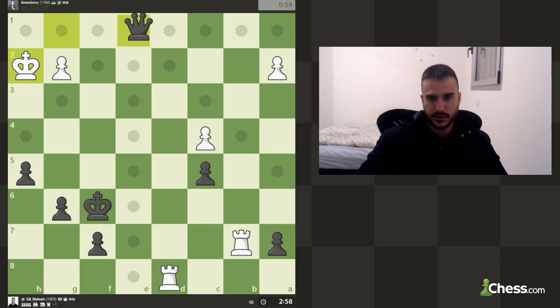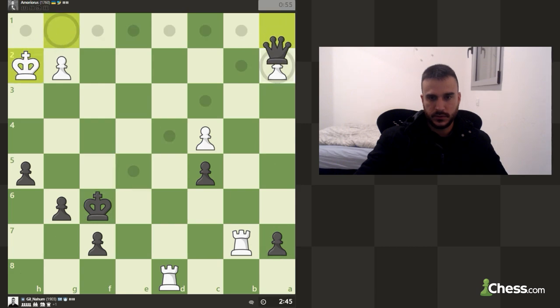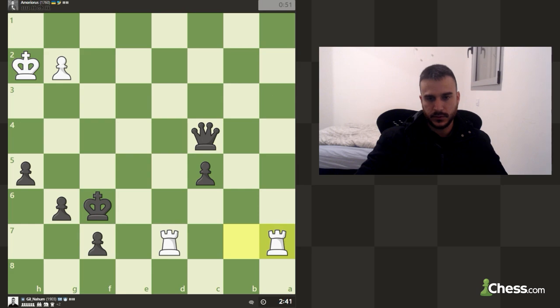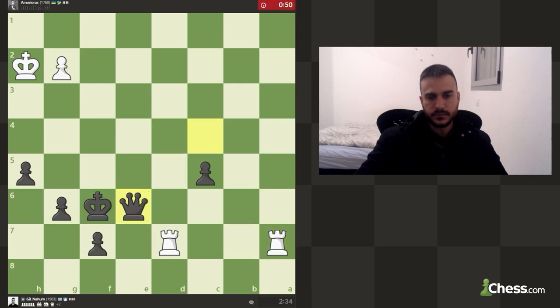We can play like this if we want but he's got another check, so this is a bit problematic. Let's maneuver the queen. Now we've got a check, we can take another pawn. Even though we might lose this pawn, we can actually sacrifice the queen for the two rooks, so it's not really the end of the world. His rooks are not connected but we can try to make something happen if he's not careful, and we still have more time on the clock.